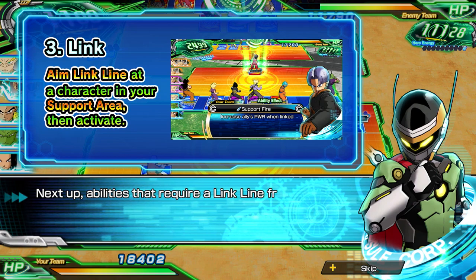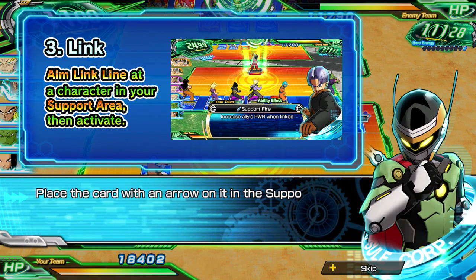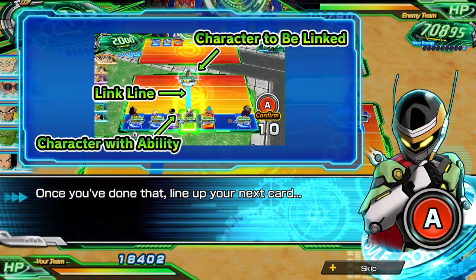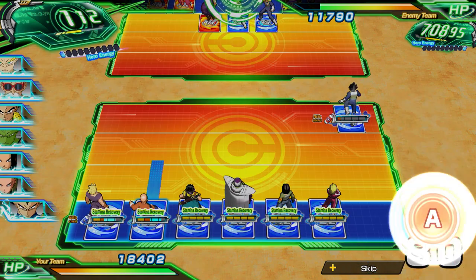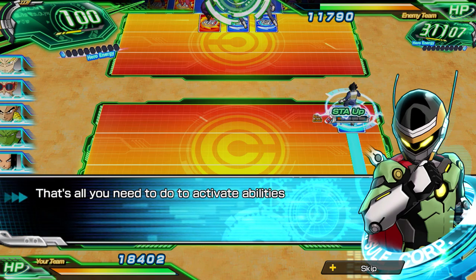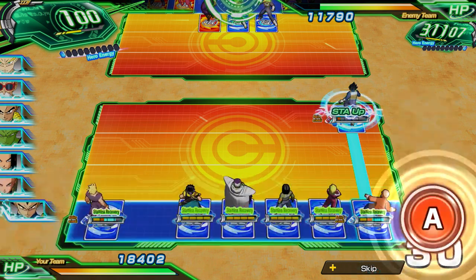Next up we have the link ability, and this ability is exactly how it sounds — you are going to be linking one card with another. You will place your card in the support area, and similar to the support and attack abilities where they would show you an arrow, this is now going to show you a line in front of your card that you can link up with another card. With that you are now good to go on both support and link abilities.